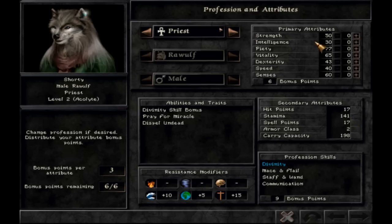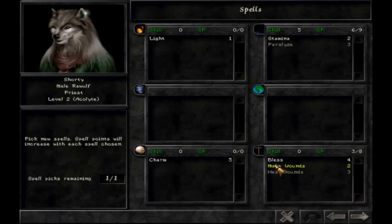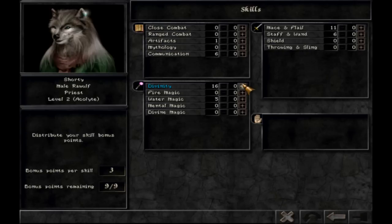Shield, sure, why not. Then we go to the priest — piety, senses, sure. We get to learn a spell: light, bless, make wounds. Let's go with stamina. We got some divinity to dish out, and a mace and flail — sure, let's try that.